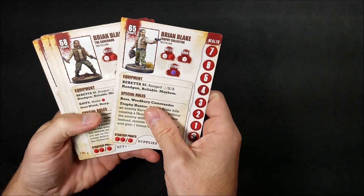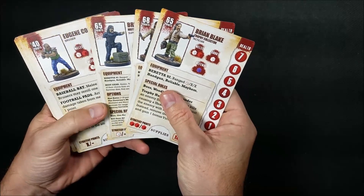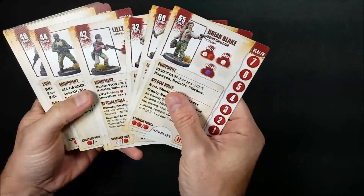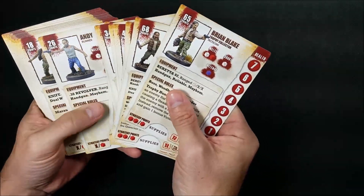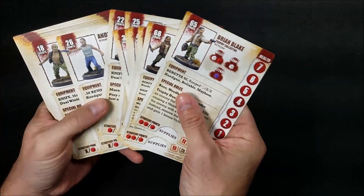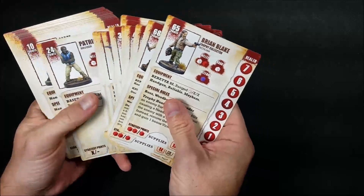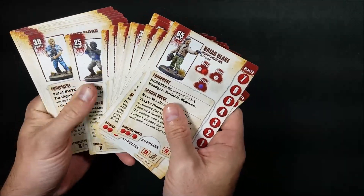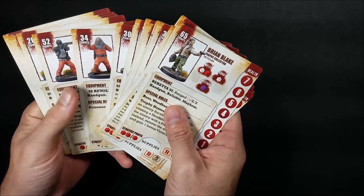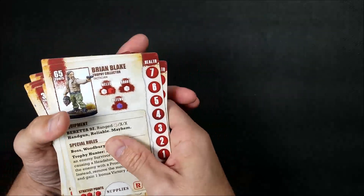Inside this Ruthless Faction pack, we're going to get a lot of bad guys. We get a couple variations of the Governor and some folks from Woodbury itself, some Marauder figures, some Scavengers, the Hunters, some other characters, the Prisoners, and some extra guys from Woodbury in the back.